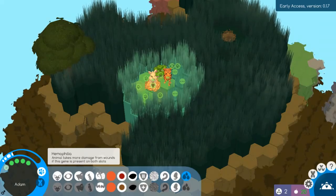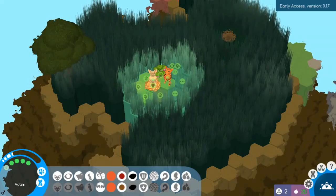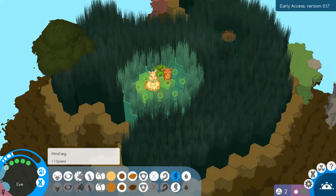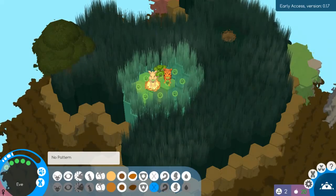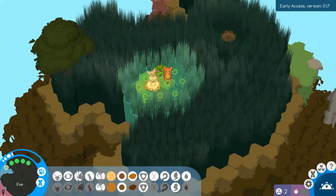Adam here has hemophilia, so he can't really take any damage. Let's see about her — Eve has normal blood clotting. Okay, that looks good.